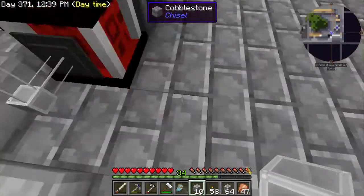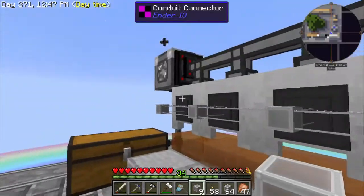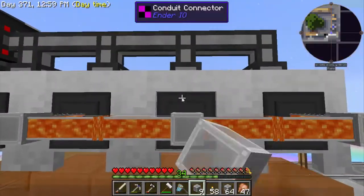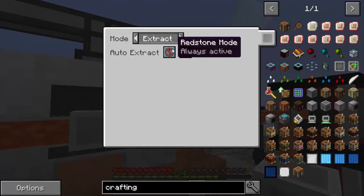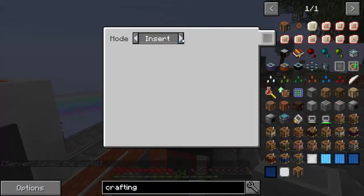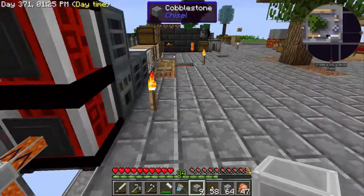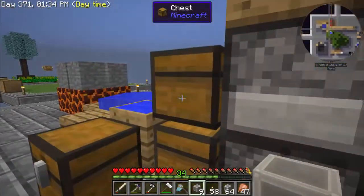We'll do the item conduit on that in a minute. Now let's right-click and set it to extract — that's defaulting to something strange, let me fix that. Extract, extract, oops, one more. Then we need to insert on the other end. Now we got rid of the old stuff and have the pretty new stuff, and we're going to run it all the way down to the alloy smelter to automatically fill the lava.